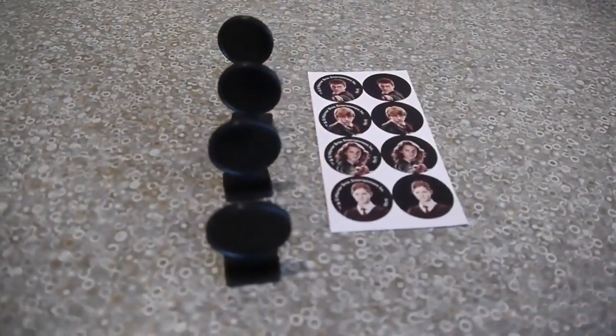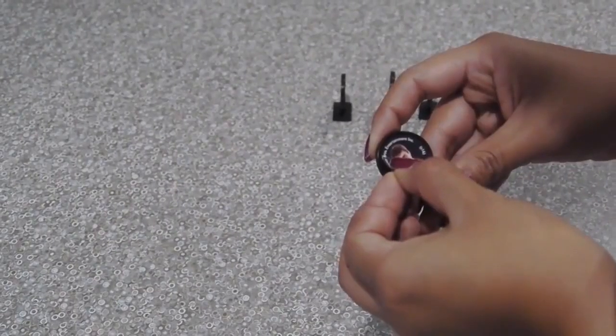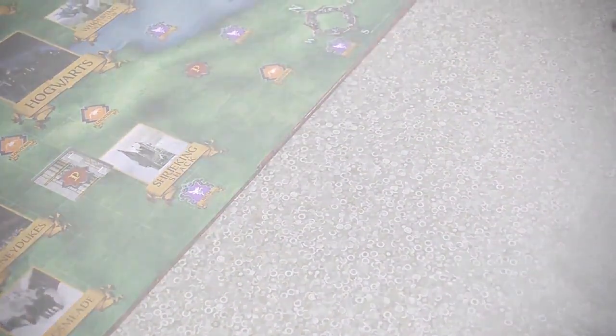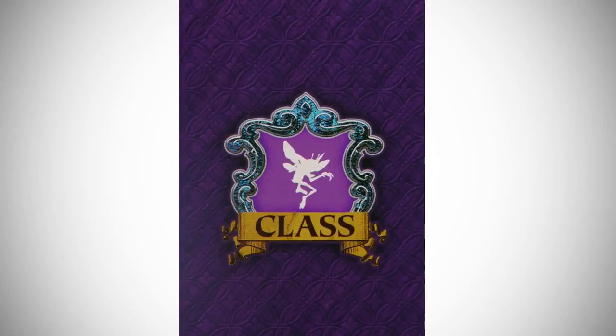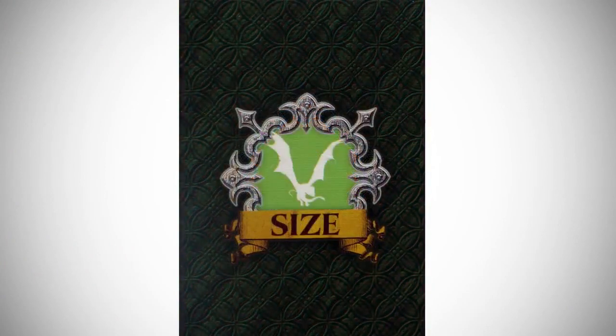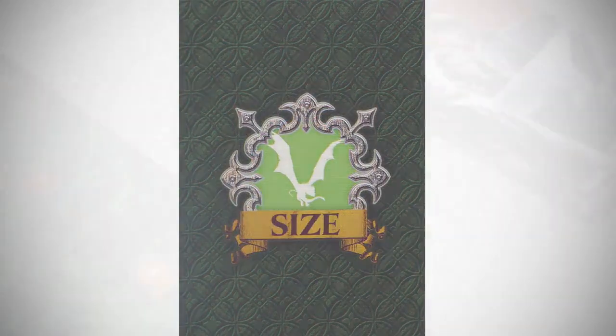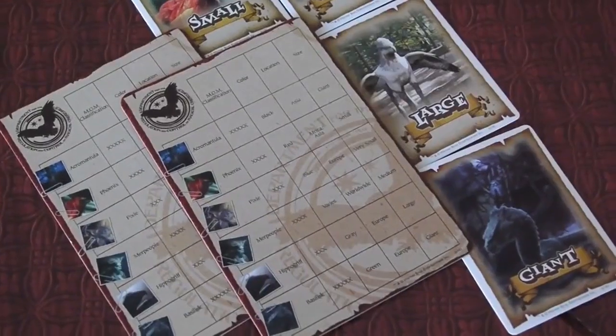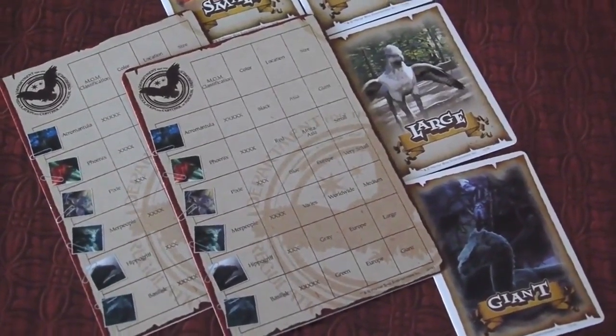Before playing for the first time, put the stickers on the playing pieces. Then, separate the beast clue cards based on their categories: MOM Classification Color, Location, and Size. To start a new game, each player selects a Harry Potter character piece and grabs one Ministry of Magic clue chart.